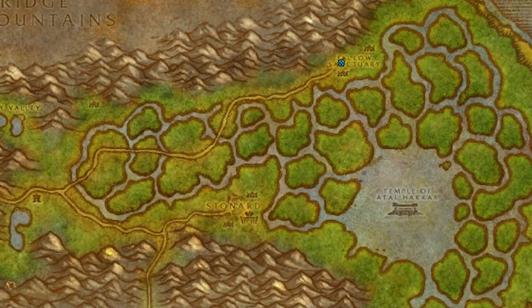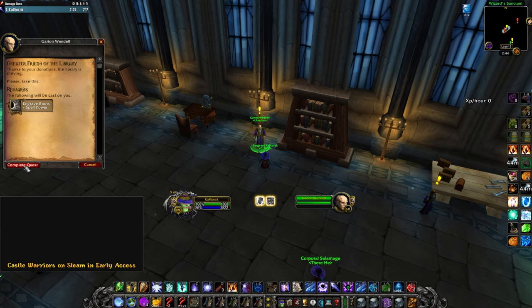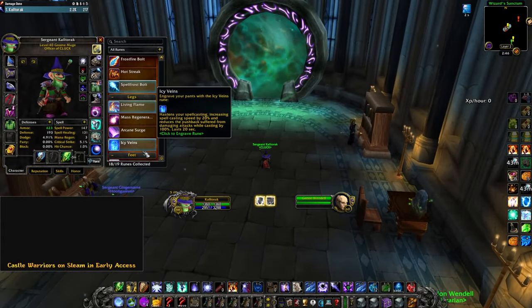Lastly, you'll find a book in Swamp of Sorrows inside this little box. Once you turn in all these books and have a total of 20 completed book turn-ins, you will be given your Spell Power Rune. If you found this helpful, please like and subscribe. Take care, boys.